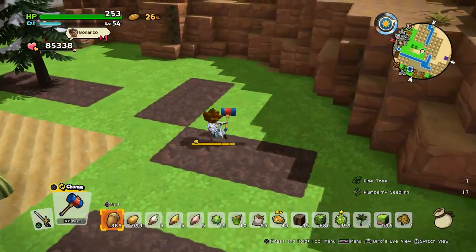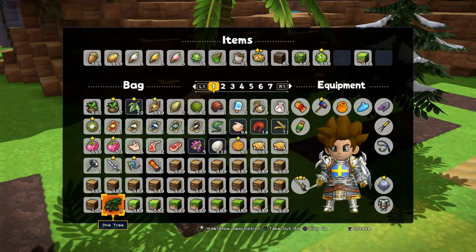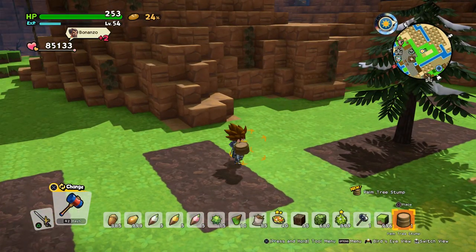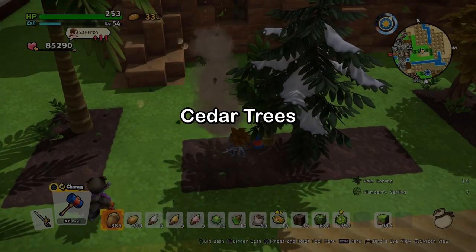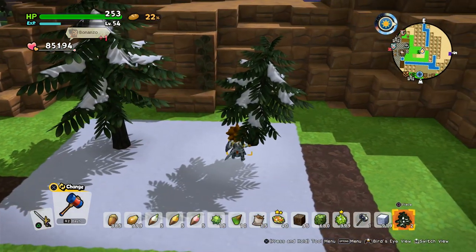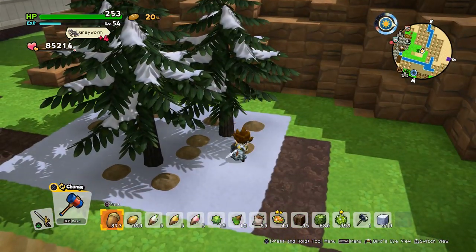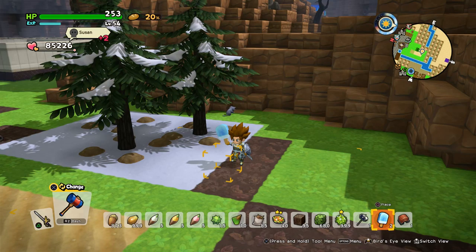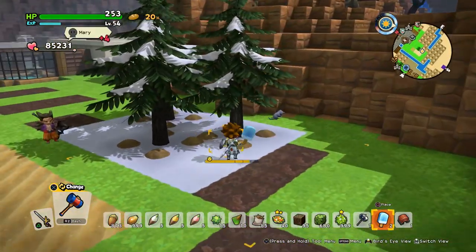Let's remove the big trees so we can grow the pine tree, cherry blossom tree, and withered plumberry tree. We also need a normal hammer to get the tree stump, since we don't have it yet. Tree stumps also make nice natural-looking chairs. For cedar trees, let's take some snow — unfortunately you can't use fertilizer on snow patches so they'll grow a bit slower.